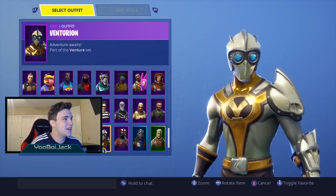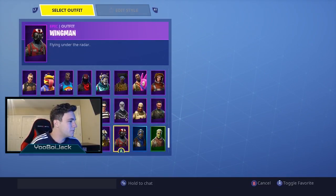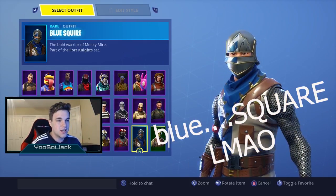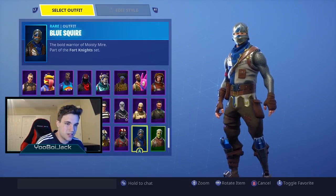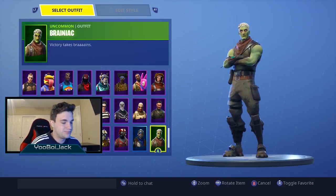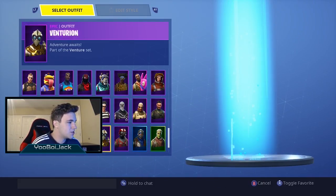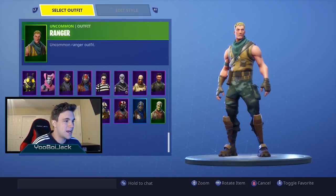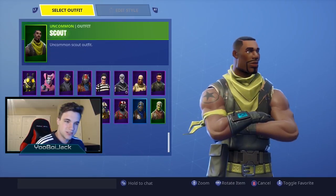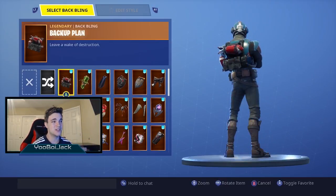We got Tomato Head, Venturing, Ring Man, Blue Squire — such a dope skin, this is the skin I would rock when I first started playing Fortnite. We got Brainiac which is a dope skin, and then the Ranger and the Scout. Now we're going to the back blings and I'll go through these super fast.